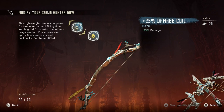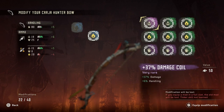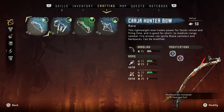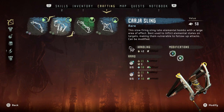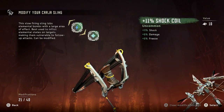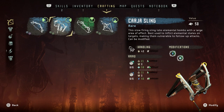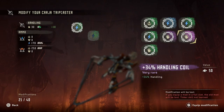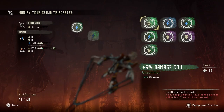Karja hunter bow — currently we have 25% damage and 16% fire. We're going to replace the 16% fire with 37% damage and 6% handling, because that's good. The trip caster — right now we've just got two 6% shocks on there. This one is shock and corruption, this one is damage.